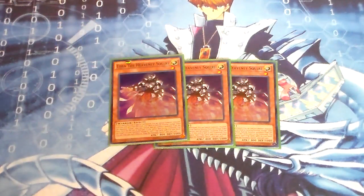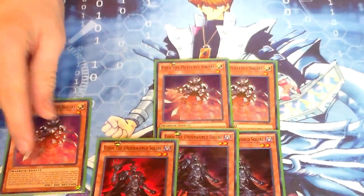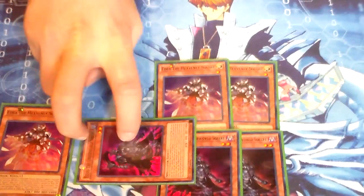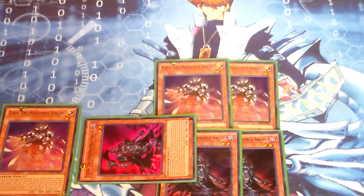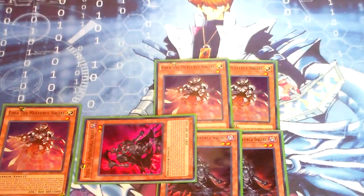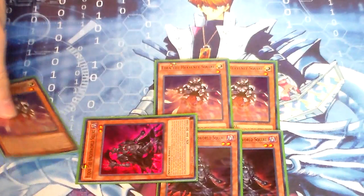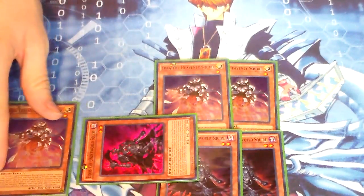Next we have three Eido and three Edeos. These are pretty much one of your main sources of tribute fodder. I mainly run the Squires because they really come in handy. One of your main plays with Eido is you normal summon this, special summon this from the deck, and you have two tribute fodders so you can tribute for any of the big guys. But if you have Domain of the Monarchs out, you only need just one tribute. You can also banish Eido from the graveyard to bring back Edeos and have tribute fodder if you have Domain up, or bring back a trap and then tribute again. It gives consistent fodder to the deck.